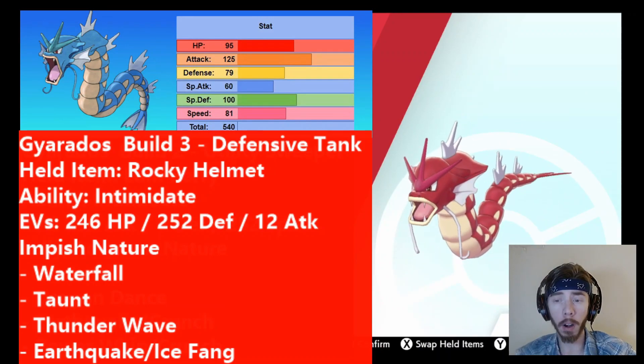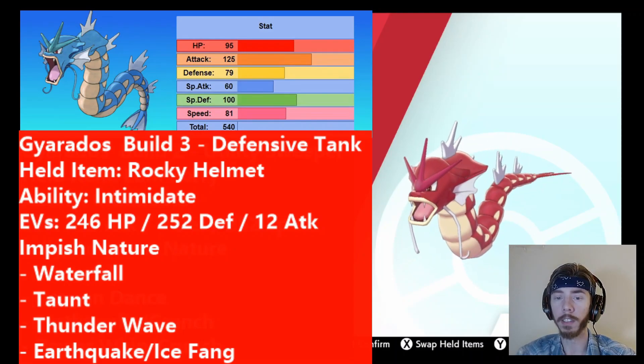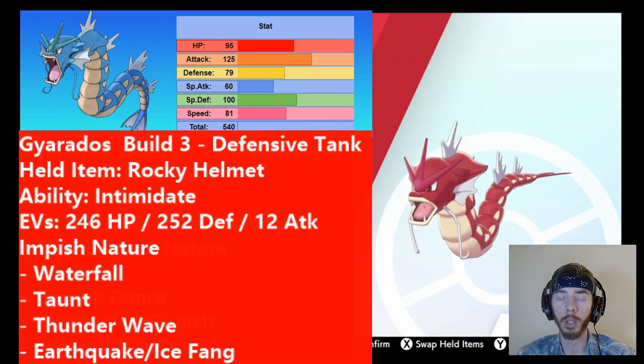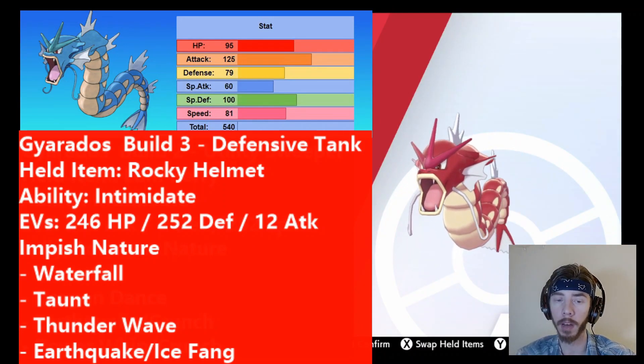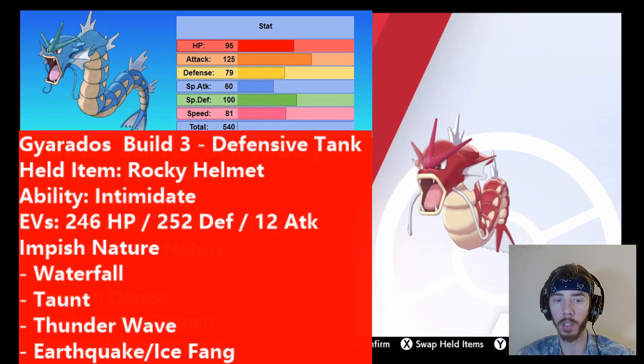The moveset again includes Waterfall — you always want it for that physical STAB. But the other moves are interesting: Taunt and Thunderwave. Taunt is great because if you see a team where there's clearly a setup Pokémon — like a Trick Room setter with no redirection next to it, or a Whimsicott — you just Taunt it and they can't use any of those setup moves. Any setup moves like Fake Tears or Tailwind get cancelled out. Keep in mind Whimsicott is Prankster, so turn one it will still get off its move, but from turn two it will no longer be able to use any more setup moves.